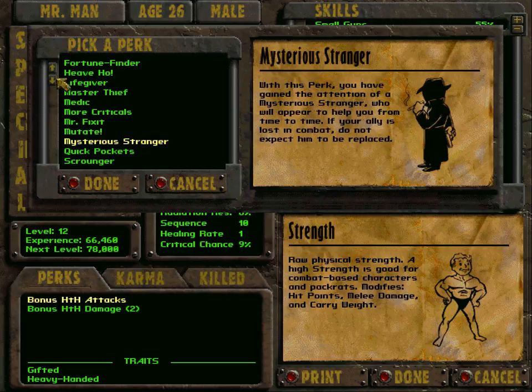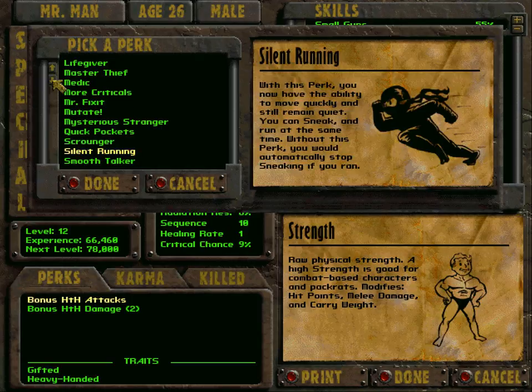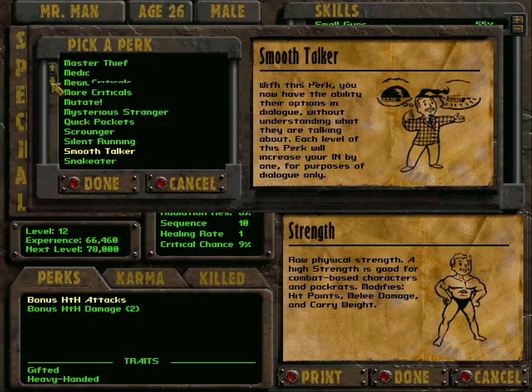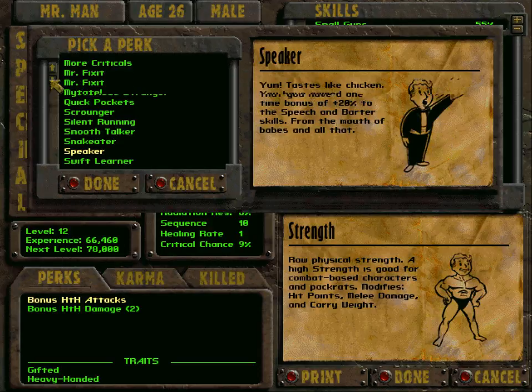Mysterious Stranger would be interesting but probably not useful. Quick Pockets is not useful. Silent Running could actually be quite useful. Smooth Talker increases intelligence level by one each rank, but if you really need to increase intelligence you can just use Mentats. So that's not that useful either. Speaker gives a 20 percent increase in speech and barter skills — that might actually be more useful.